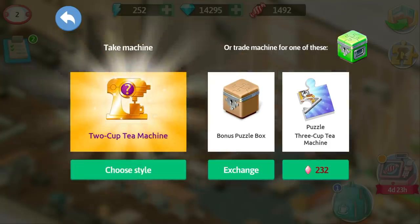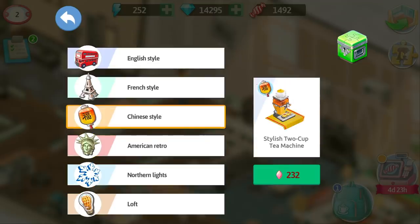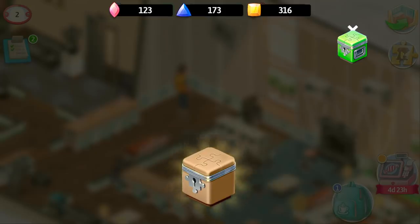Now, when you collect all the puzzles of equipment, you have three ways. First, choose the style of the equipment and take it to your storage in case you have enough currency. Second, you can exchange the collected equipment for a new puzzle box with random puzzles for free.